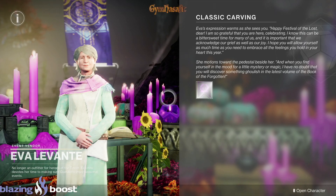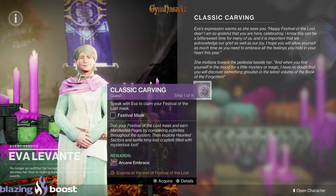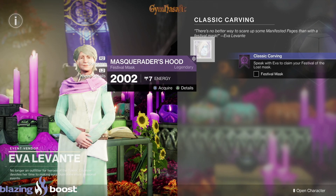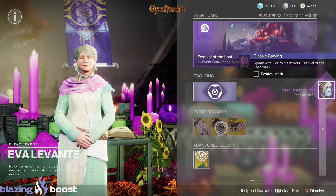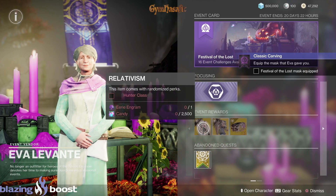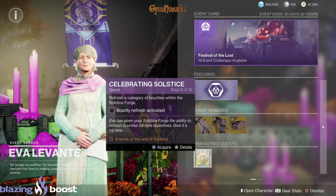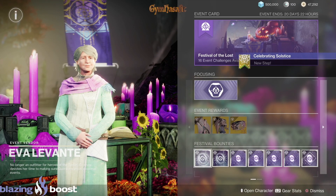When you get to the Tower, go to Eva Levante and grab the event rewards — masks for Hunter, Titan, and Warlock. You're going to need one Eerie Engram and 2,500 candy to get yourself a mask. Grab that.